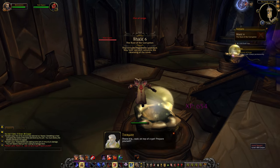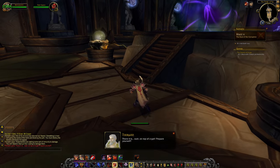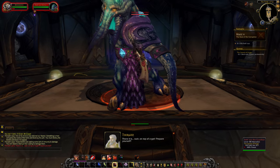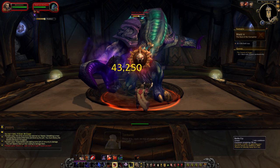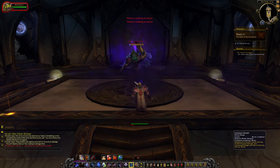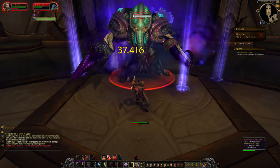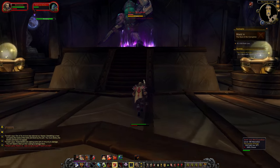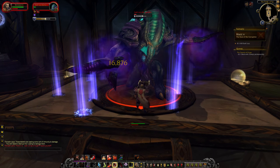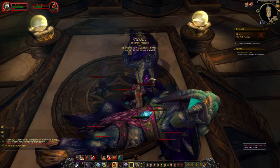The tendrils are dead. Stage six: The Root of Corruption - there it is. Wait on top of the crypt, prepare yourself. We've got this guardian guy, so I use Battle Cry - basically the new Recklessness - along with Colossus Smash at the same time for lots of damage. He's teleporting away and popped off again, which is slightly annoying, but he should be pretty much done now because I have access to Execute.